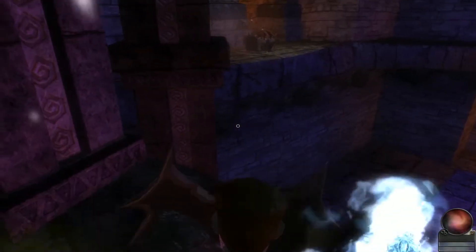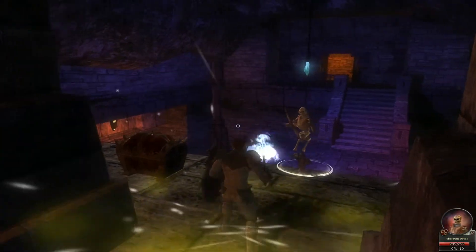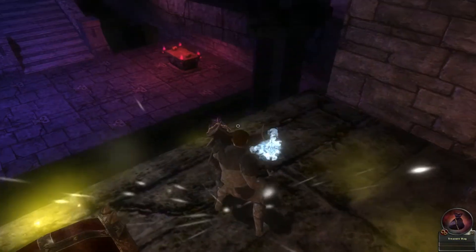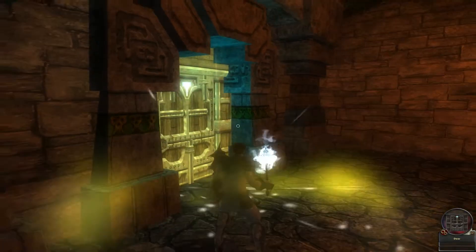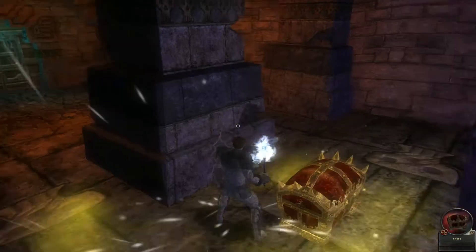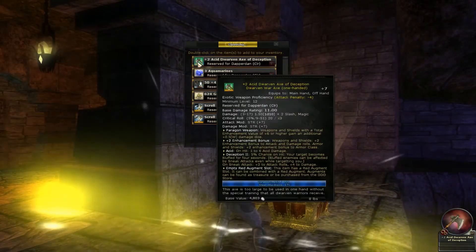What I want to do is jump up and around this, and you can get over this ledge and get yourself a chest without having to have a wizard with Knock, because this door here that you come to later on — when you go up and around the dungeon to this spot — you'll have to knock that door. So we won't have to worry about that.